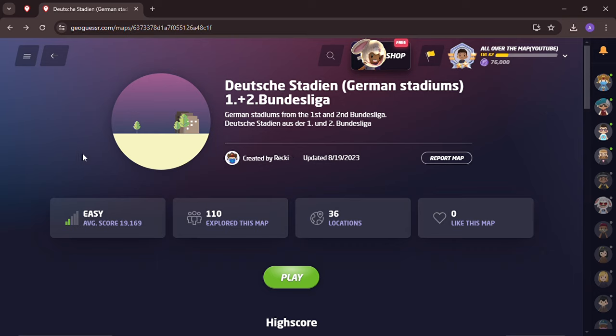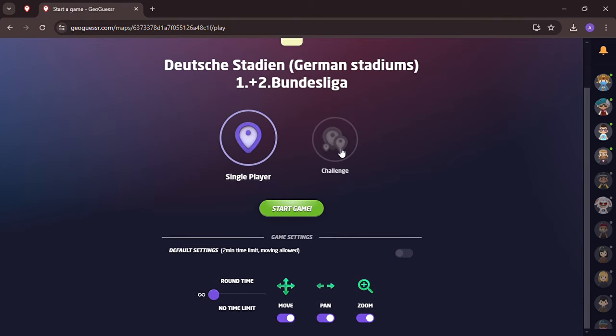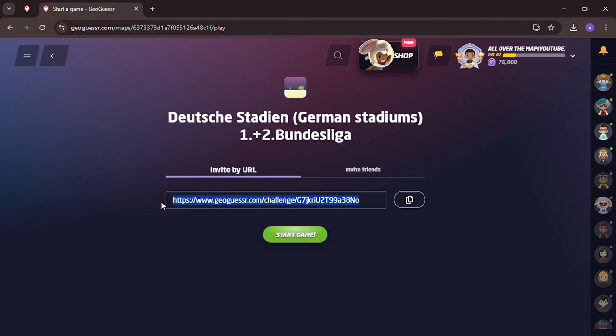Welcome back to All Over the Map. Thanks for tuning in on this episode — we are back to Germany. We're going to explore Germany through German football stadiums, Fußball. We're going to get the German stadiums from the Bundesliga and play this game as a no time limit, moving, panning, and zooming allowed challenge. A play-along link will be in the description below.